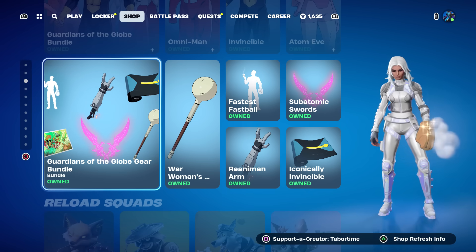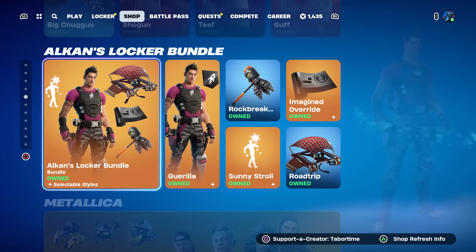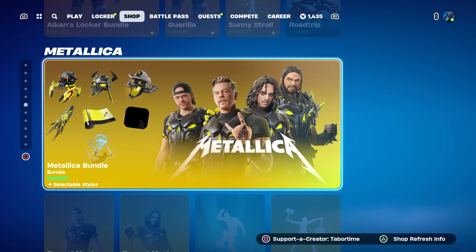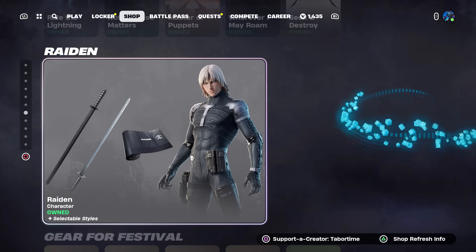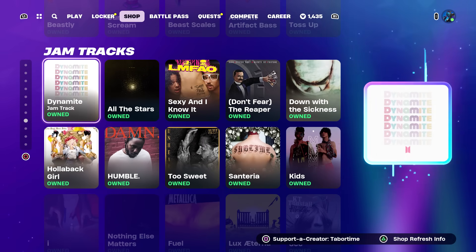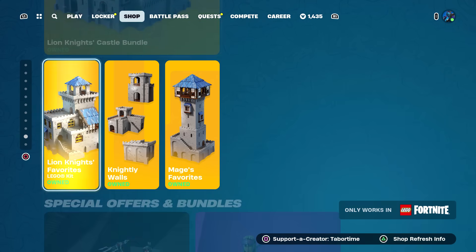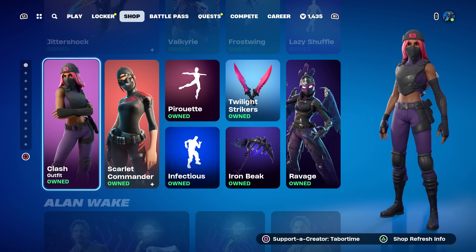The Invincible bundle is still here and leaves tomorrow as well. The Gear, the Reload squads are all still here — they have not updated that at all. The newer locker bundle still remains and will be here until tomorrow. Metallica is going to be here until August, so we'll be seeing that for quite some time. They did remove all the Fourth of July and summer stuff. Raiden is still here, along with the Gear for Festival plus the jam tracks — new ones come tomorrow. The vehicle stuff and LEGO stuff are still here as well.